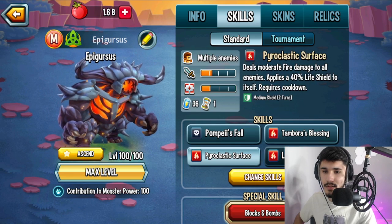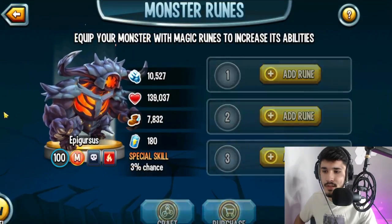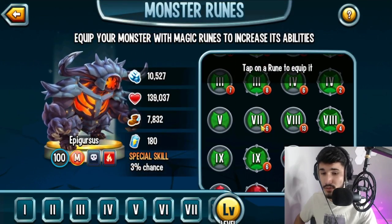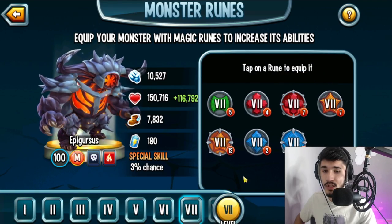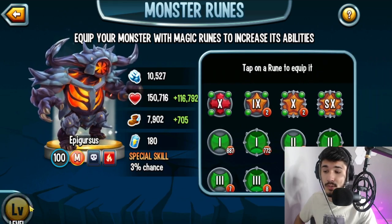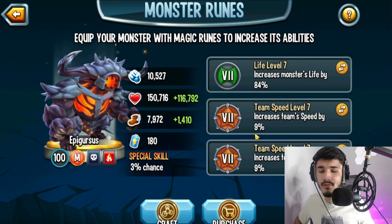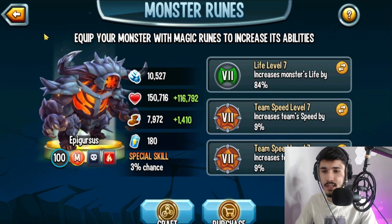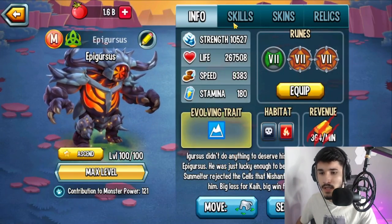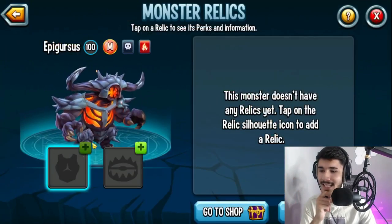In terms of skills, I think those are the best four you can go with. In terms of runes, if you can get this monster to rank three, I'd recommend giving it one life and two team speeds, or you can do triple team speed mutated with life. Another rune setup would be two life and one team speed. Go ahead and use whichever setup works for you.